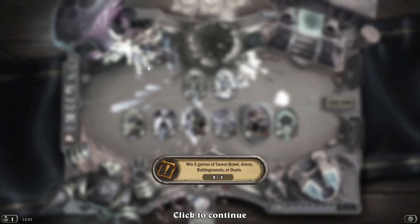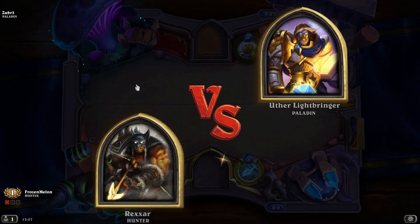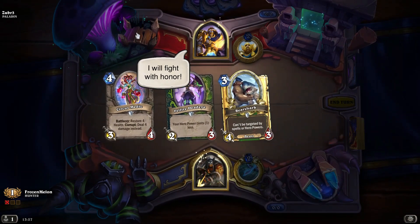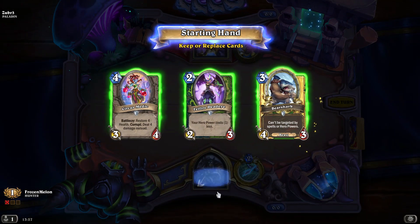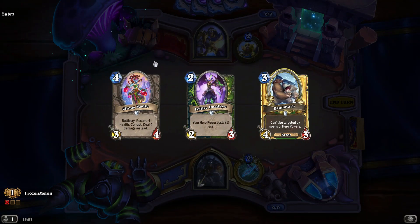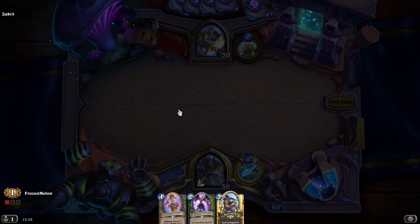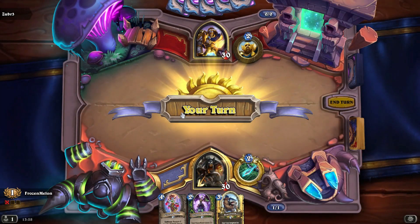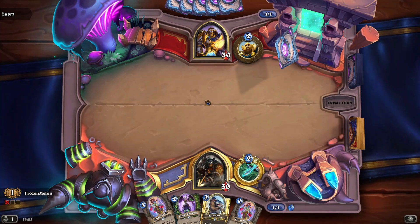We'll jump into the second one. This time we're against the Paladin — hopefully we'll have a good game. Two, three, four — I'm keeping that hand. I don't see any point in tossing any of these away. This means that this could trade, one of these two could trade and I could heal them up, so it is worth keeping. We've got another one there — search and turn. See if my Paladin coins out, like a 3-2 or a 2-3.